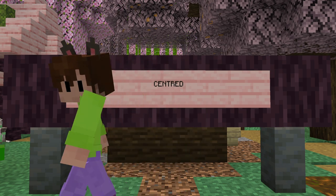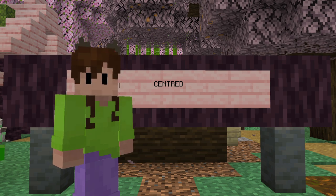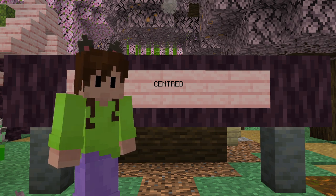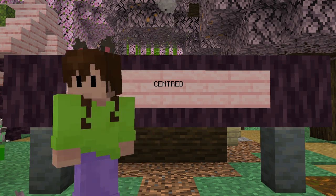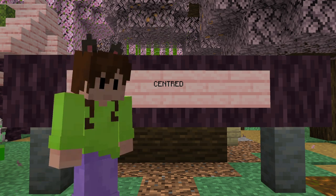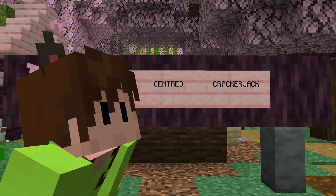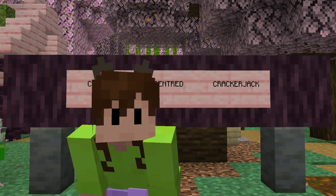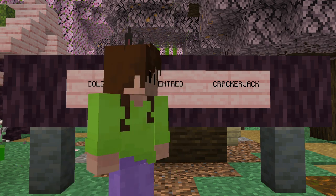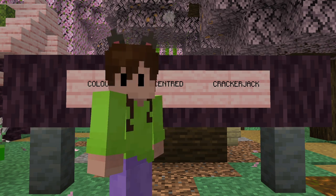C number two: centred. I want to make sure that all my buildings are centred around a single area, or at least most of them are. I've made too many bases where you have to run half a mile just to get between each of your storage buildings, and it's a real pain. So I want to make sure there's a sort of central plaza area. C number three: crackerjack. This one might need some explanation — it basically means really good or proficient. So I want to make sure my buildings are all crackerjack — exceptionally good. Okay, let's go.